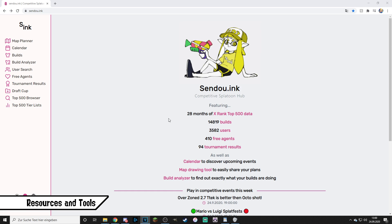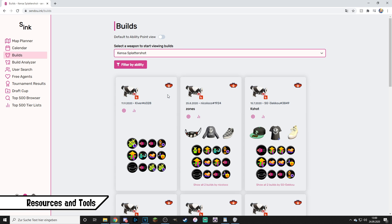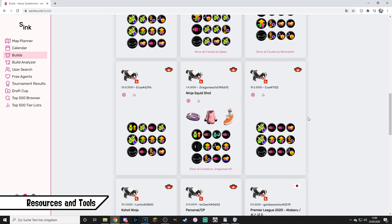Lastly there's sendou.ink, which is a great hub for competitive play in general. Since a lot of players have already put lots of thought into builds for each weapon, it might be best to get inspiration from players who have proven to play effectively — for example by winning big tournaments or reaching top 500 in solo queue. Sendou.ink allows you to search for builds for each weapon by listing builds from players who reached top 500 with it on top of the list, giving you a good overview of what abilities and playstyles get played with the weapon of your choice.